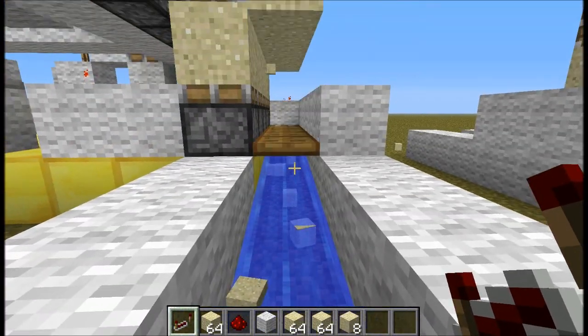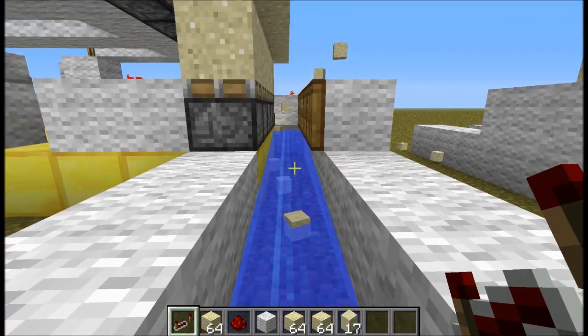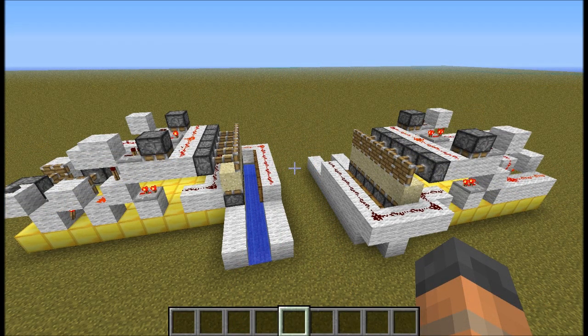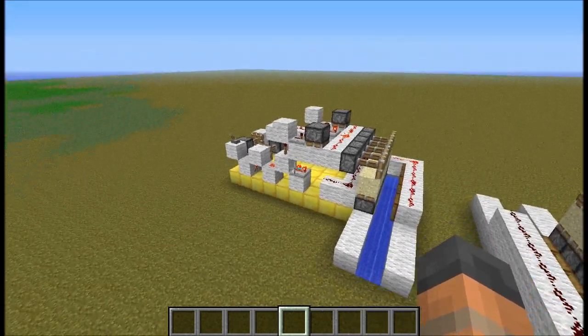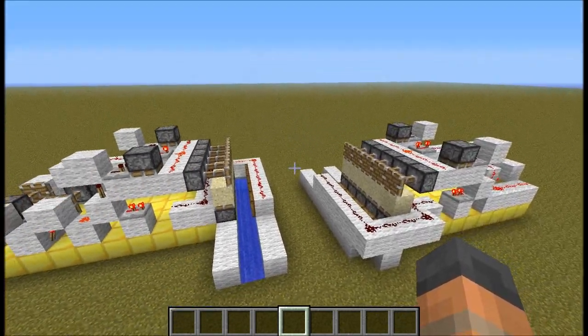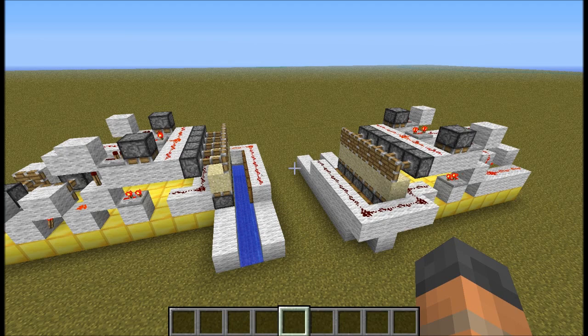There you go — you can see we can pick up all of the sand that's dropping down into the water. If you'd like to download a copy of this map there is a link in the description box, and this map includes the fixed sand generator on this side and the broken one over here for comparison. Thank you for watching and I will catch you next time.